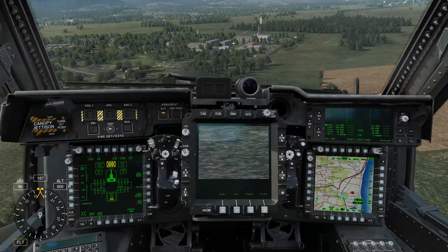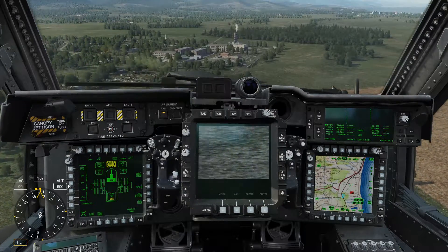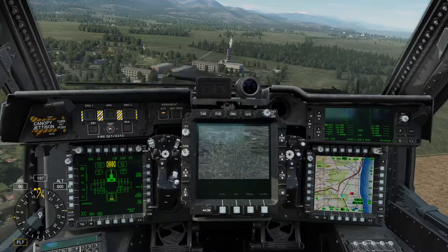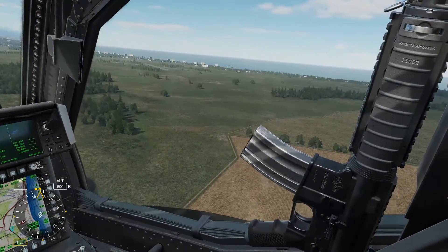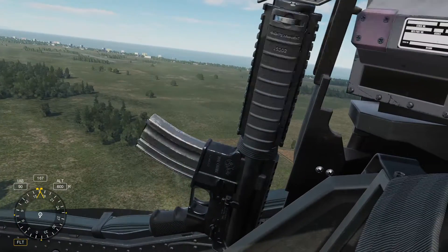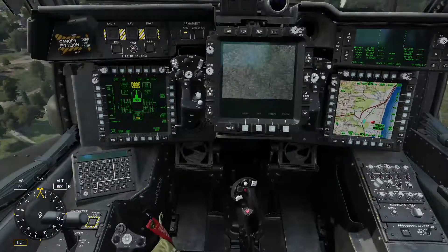Alright, how's it going guys? Welcome to another video for the AH-64D. We're going to be using the gun with the TADS, the TDU, and also the heads up display for firing the gun on some targets that are just behind these trees over here. We're just going to come around so they don't feel threatened by us. We can actually shoot the gun from quite some distance, and I'll show you how to do just that.